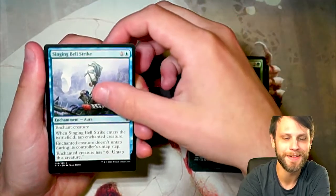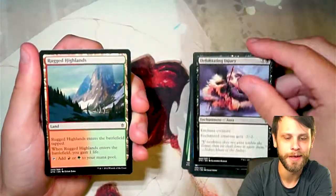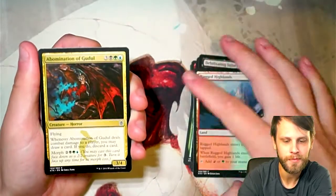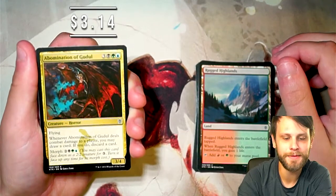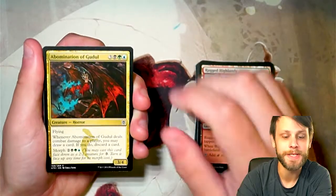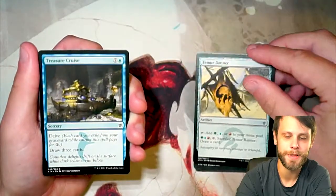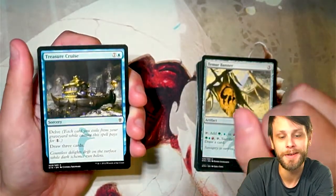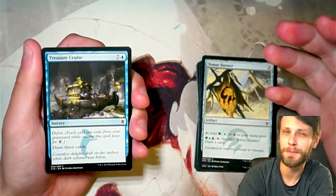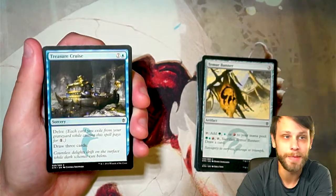Given the luck we've had so far, I'm not going to count it out. Singing Bell Strike. Debilitating Injury. Rugged Highlands, part of that life gain cycle of lands. Abomination of Gudul — representing the Sultai clan with black, green, and blue, featuring Morph. Treasure Cruise with Delve — another mechanic brought back. This card is absolutely broken; it had to be banned in Modern because it was so easy to delve it out for basically one blue.